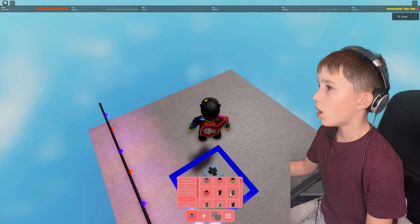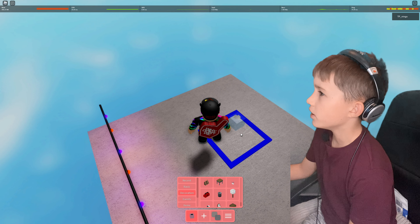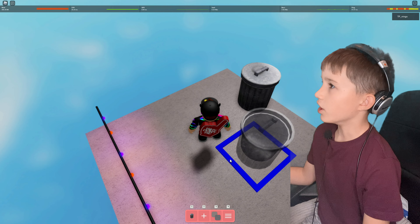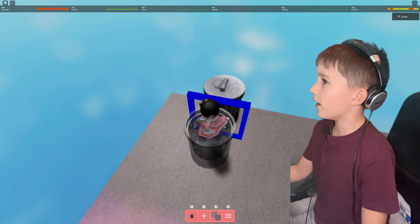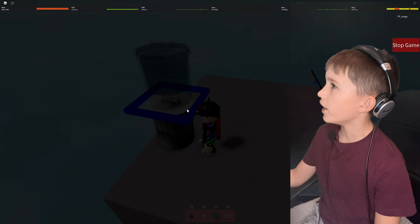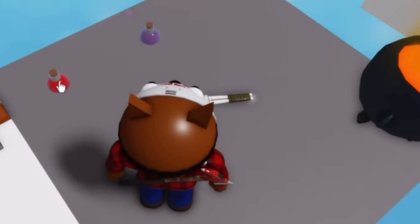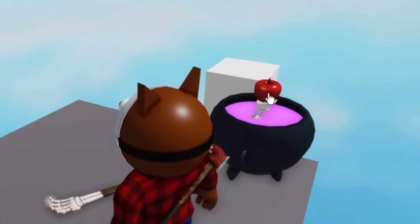Moving on to the witch bucket. Here it is — it looks really cool. If I get these two potions and put them in the bowl, you can actually select something. I'll go for an apple. If I put the two potions in there, they'll give you the apple and then you can give it to Georgie.